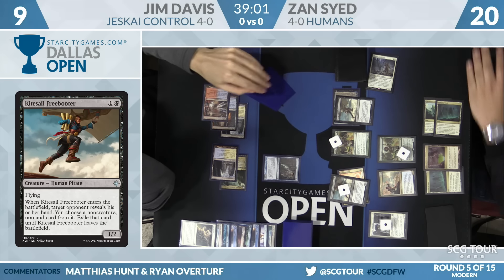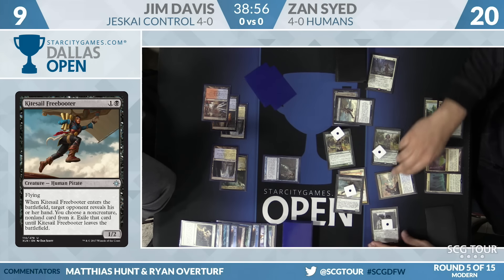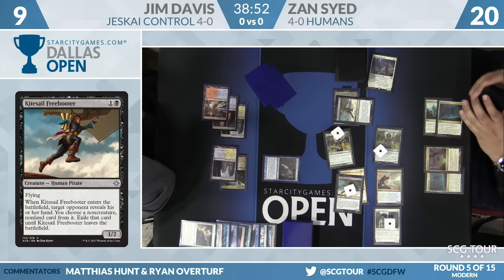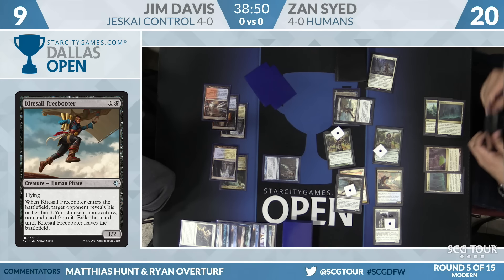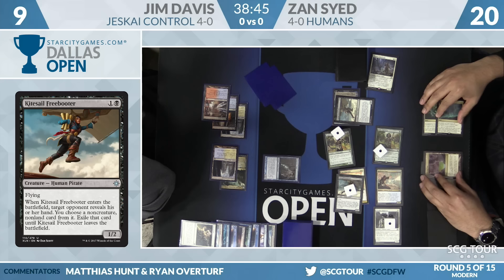At this point, Jim is tasked with top-decking Supreme Verdict. That's been the plan the whole game, but it becomes a little more pressing every turn. Zan didn't get a land this turn and only has one basic — it's in his hand.